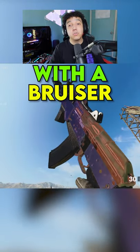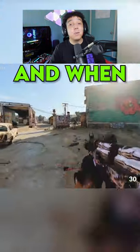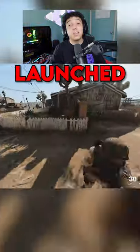First, you need to equip an SMG with the Bruiser Grip. Now just sprint towards the enemy and when you get close to them, melee and jump at the same time and you will get launched forward.